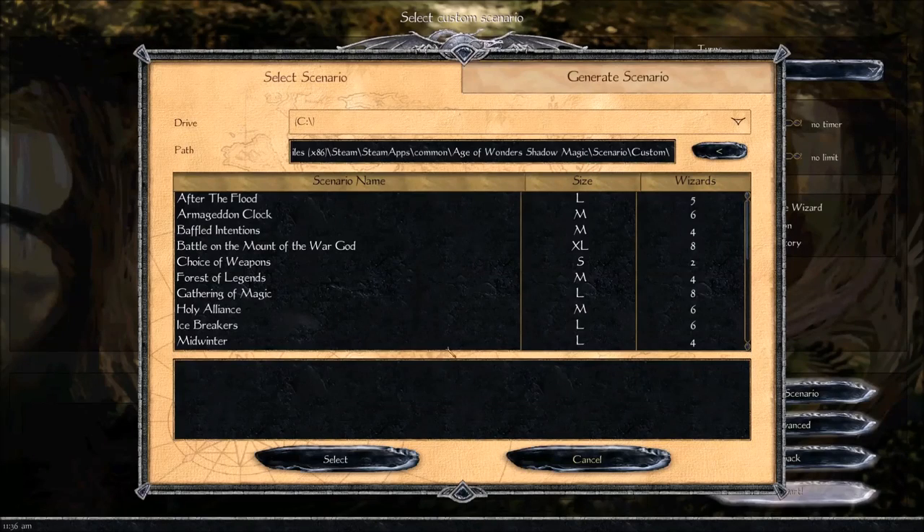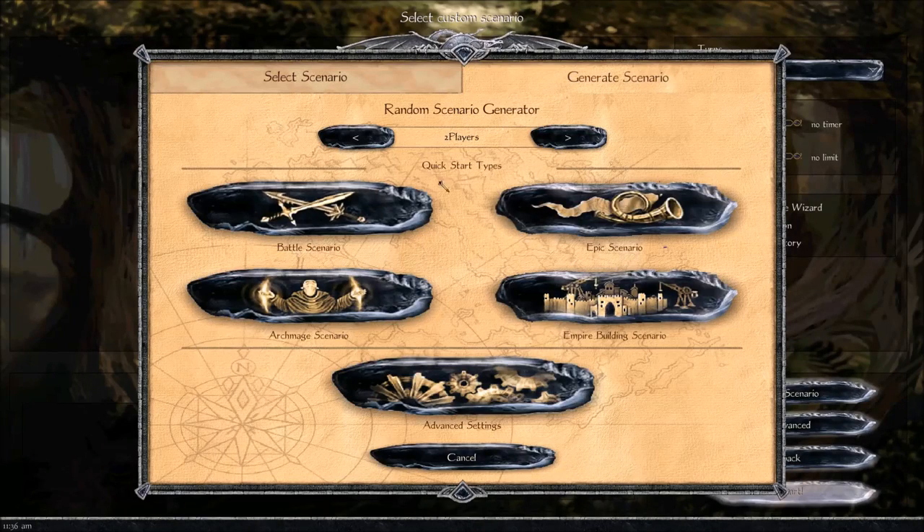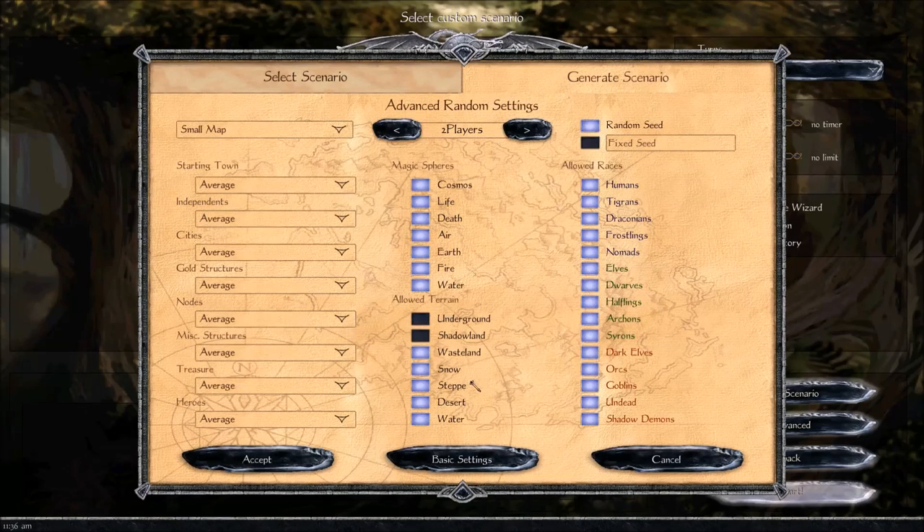So let's go to single scenario. We're going to generate a random scenario for this video, and go to advanced settings. I'm going to do a large map, four players. These options are exactly what you'd think. Starting town — you can say how upgraded it is. Unlike Heroes of Might and Magic, you can set independent units to come and attack you — think kind of like barbarians in Civilization. That means there will be roaming units that will attack your units. I kind of like the challenge; I think it adds a nice bit of strategy to the game.